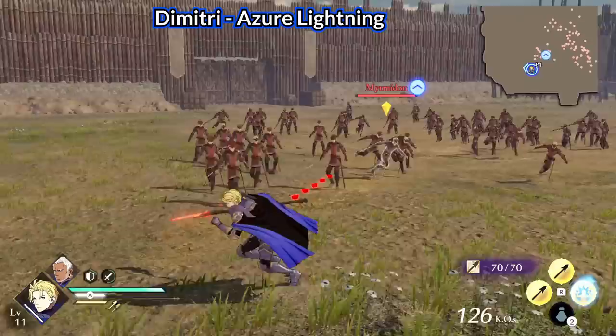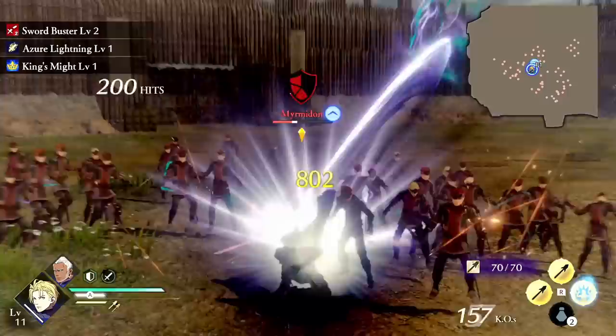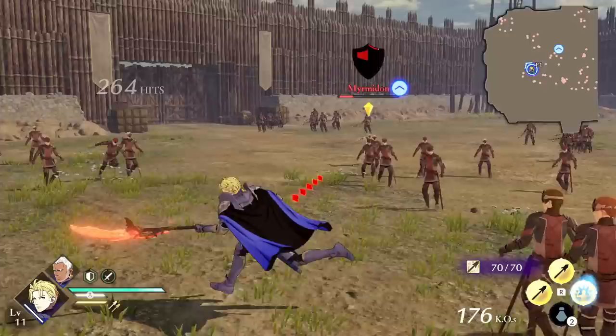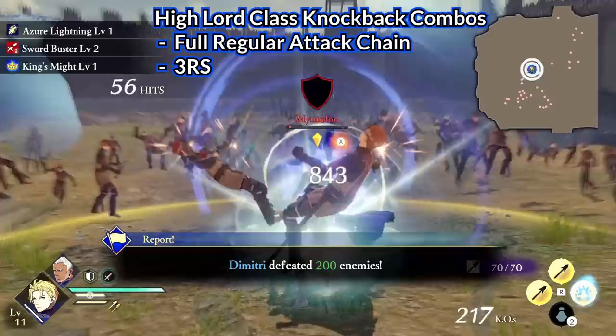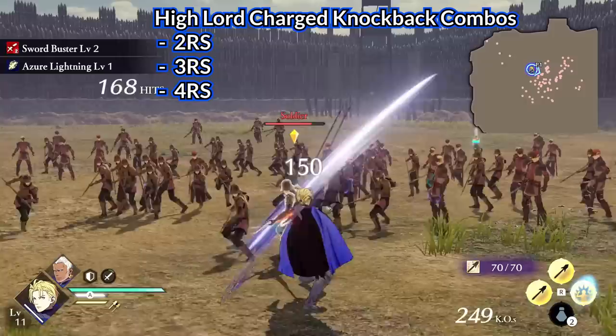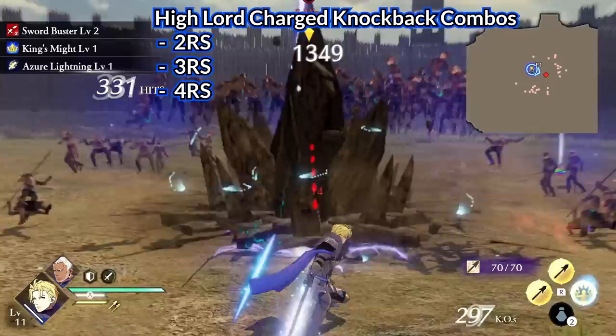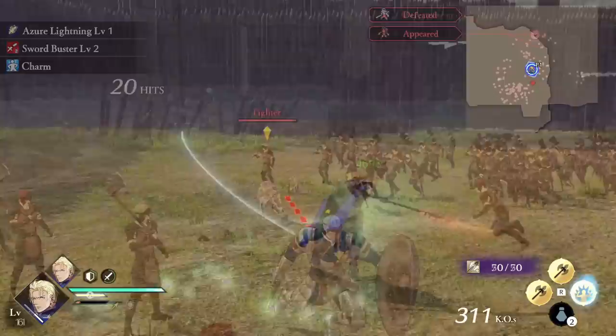Moving on to the Blue Lions, Dimitri's Azure Lightning just makes all his attacks deal lightning damage. Like Manuela, you want to shock enemies then send them flying. Dimitri's King's Might support ability triggers when you send foes flying, so you can see exactly what moves do this. For Dimitri's High Lord class, this happens on his full regular attack chain and his 3RS combo — the Beyblade spin. The High Lord class lets Dimitri charge up strong attacks like Caspar, and this charge up creates new knockback combos. Generally, on any class the full regular attack chain and 3RS combo are the ones that send enemies flying.